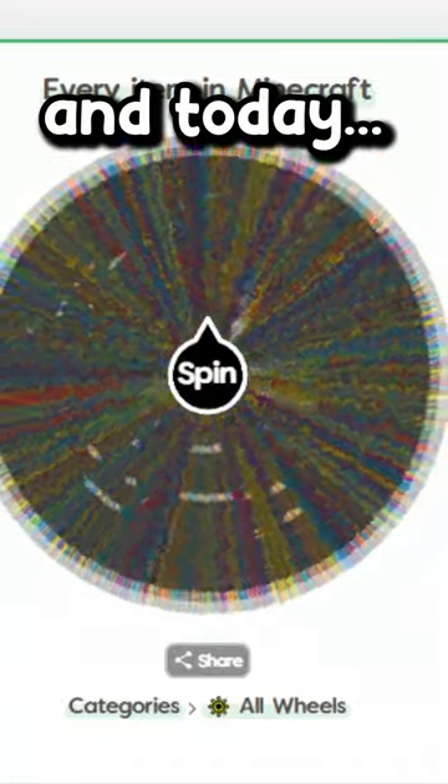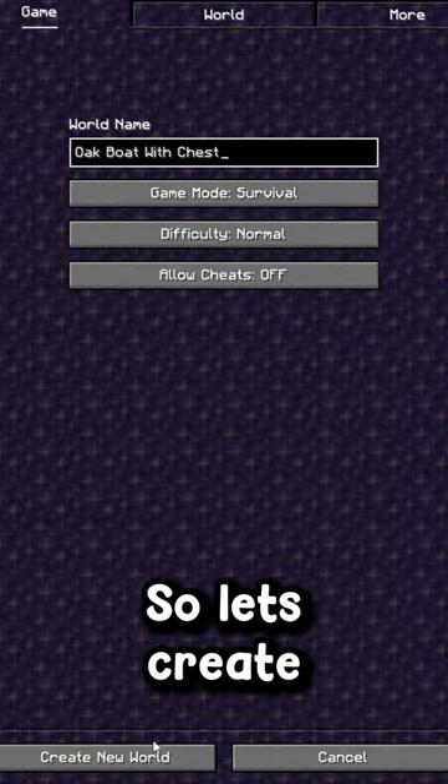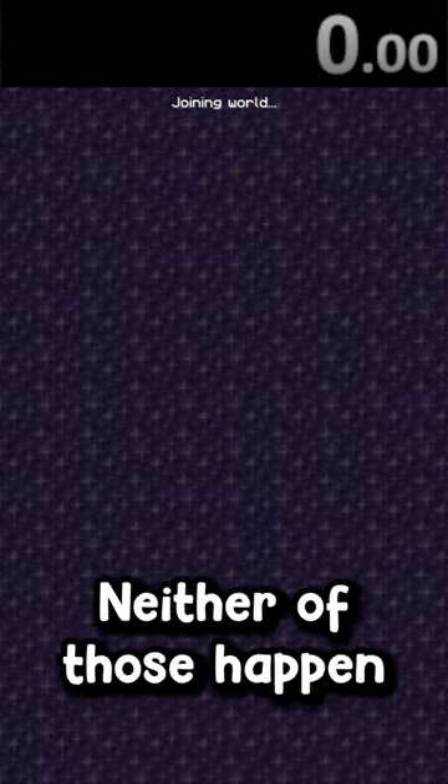This wheel has every item in Minecraft, and today I need to speedrun to get an oak boat with chest. So let's create a brand new world. The only way this run takes longer than a minute is if I spawn in a spruce biome or if I spawn in a desert, but hopefully neither of those happen.